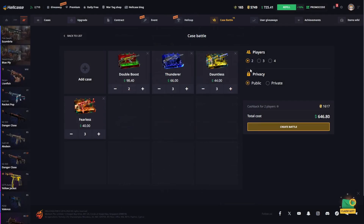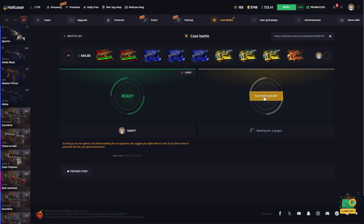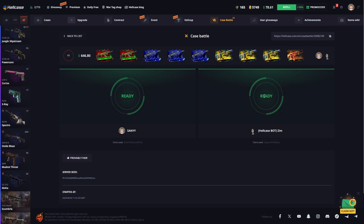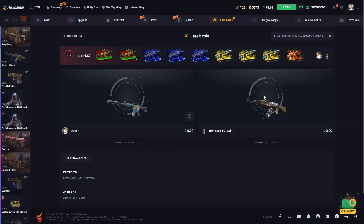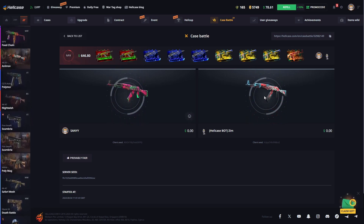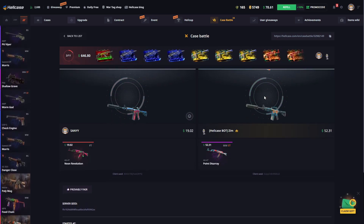Let's start by opening another case battle worth $650. I hope we win this one too — if we win this we will have made a really good profit today on HellCase. It was a bad start for the first case, so we continue with the second case.